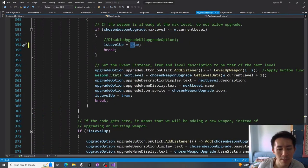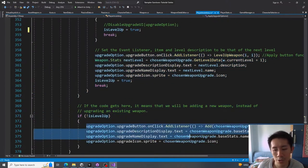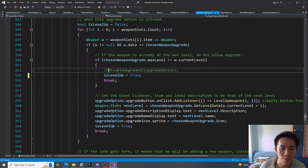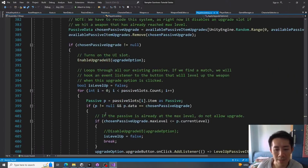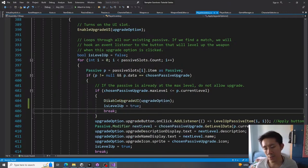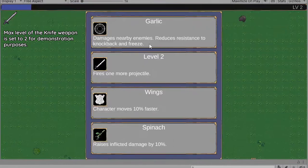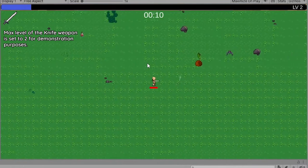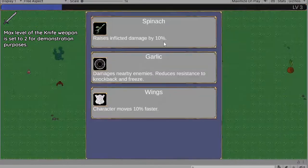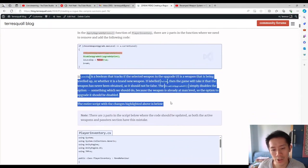All we have to do is set `levelUp` to true and disable the upgrade — and we have to do this for both the passive and active sections. By setting this to true and uncommenting that part, the issue is now fixed. It's just a small oversight when coding. The article clearly explains the changes and why they're made.